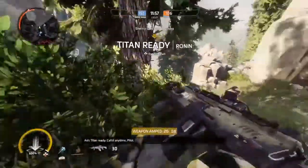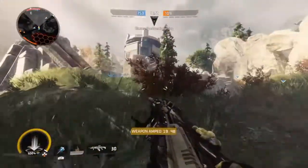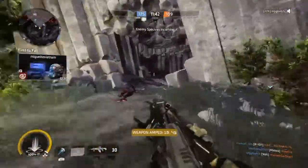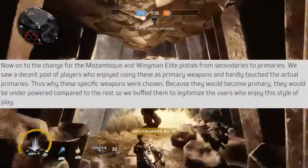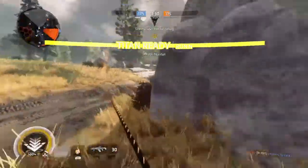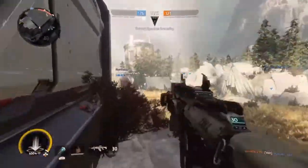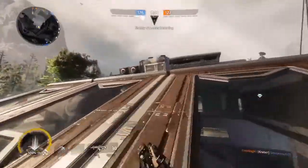The Mozambique and Wingman Elite becoming primaries was because of how overly popular they were as sidearms. Data found that these two were used to the point where players weren't using their primaries at all. So they put them in as primaries so those who enjoy using those weapons can now use them as intended. I must admit these two are among my favourite pistols in game for how powerful they are — they can finish opponents at full health or low health, which other pistols barely can do. They also hold their own against players using ARs or SMGs.